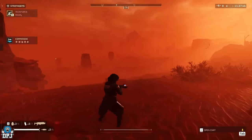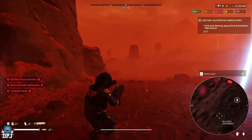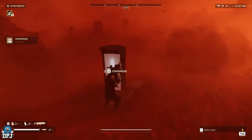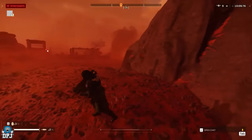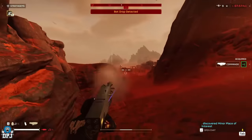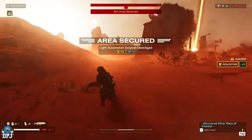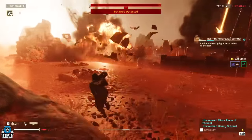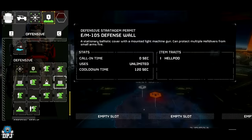Next up is the Commando, essentially a new rocket launcher. Looking at the gameplay footage, the rocket has a slight dip after launch and the weapon only holds four rounds, which is a bit low. You can resupply with ammo on the floor or resupply packs, but it's another stratagem I'm surprised isn't in the game yet because it looks like an absolute blast.